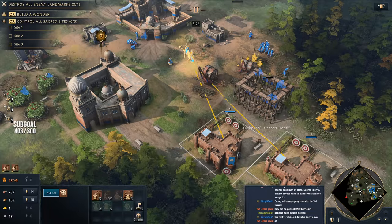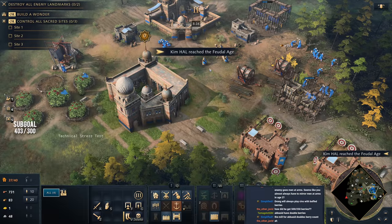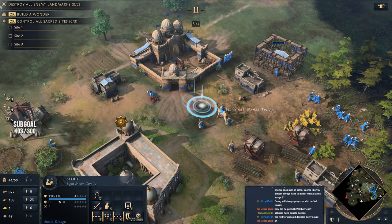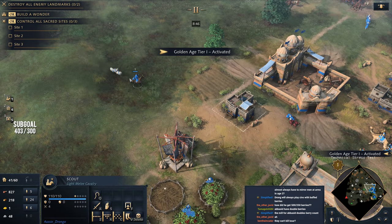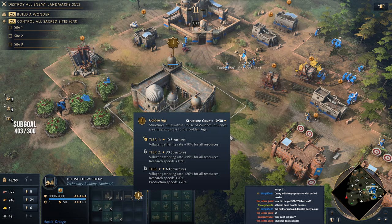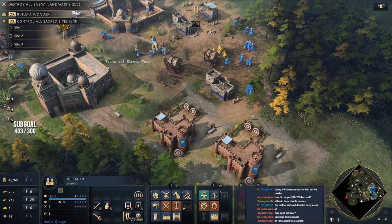We're dropping down some houses — looks like we might get population blocked a little bit here. Our macro is actually pretty terrible at the moment. Our opponent has now reached the Feudal Age, so we might switch a few villagers over onto wood and do a little bit of scouting. Golden Age Tier 1 activated — villager gathering rate plus 10% for all resources. We are looking great.